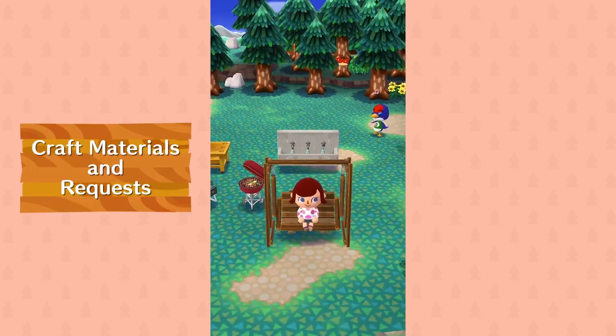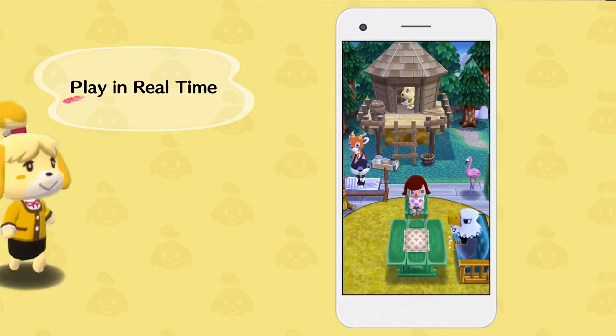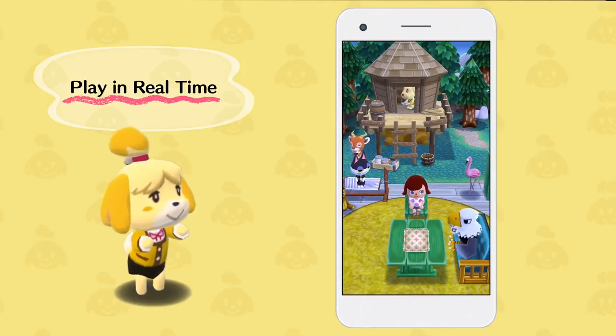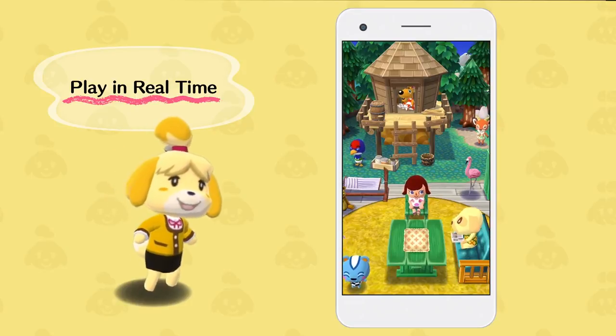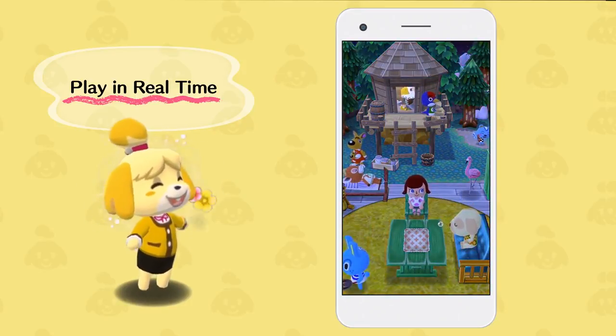In Animal Crossing: Pocket Camp, time passes just like in real life — morning, day, evening, and night. The scenery will change, and who knows what animals will show up.